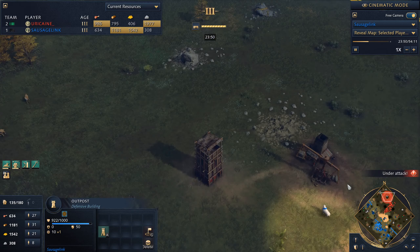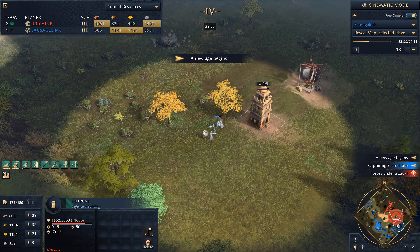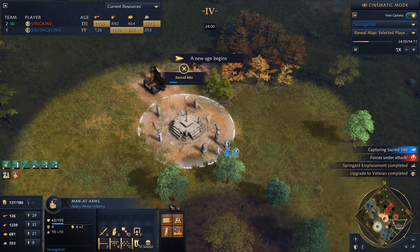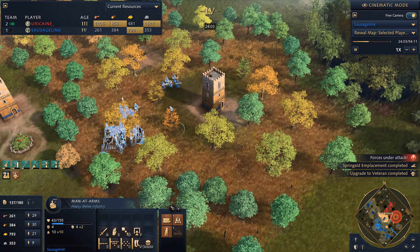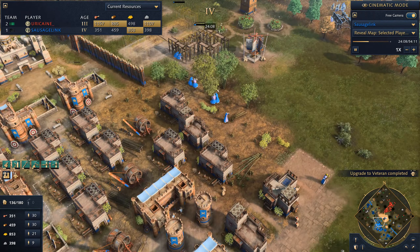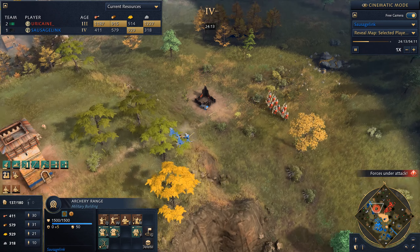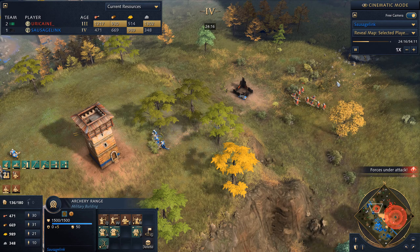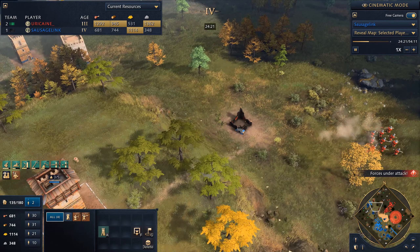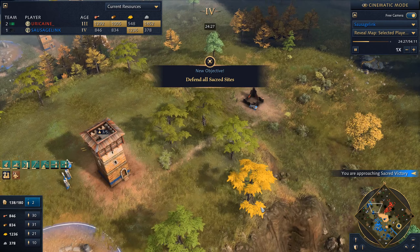We'd love to wall this section off but this tower isn't doing much, and we're losing units on the back end. We're into the Imperial Age. We're capturing this sacred site — getting a lot of gold income. What are we going to do with that gold? Looks like I'm spending it on hand cannoneers — high damage units that just mow down everything in their path.